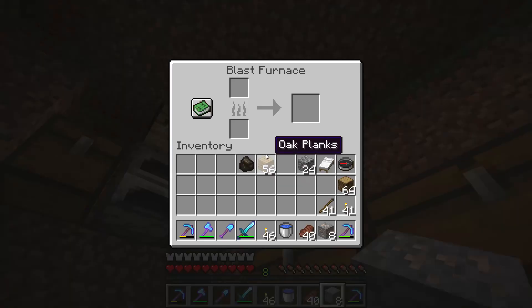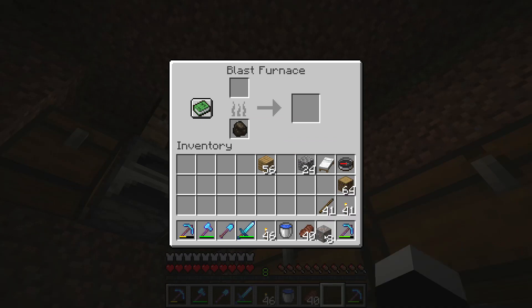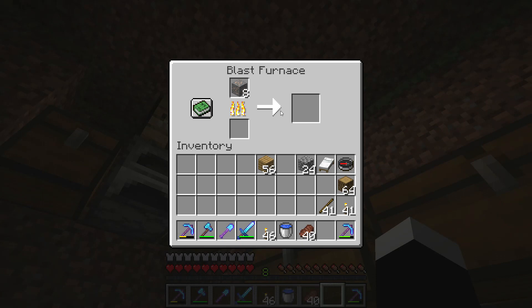If you want to use the blast furnace you have to have ores — you cannot smelt anything else. You can put iron ore or gold ore and it's double the speed. So if you want to smelt really fast, just get a blast furnace and you will smelt double the speed.